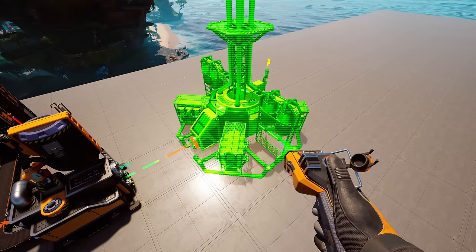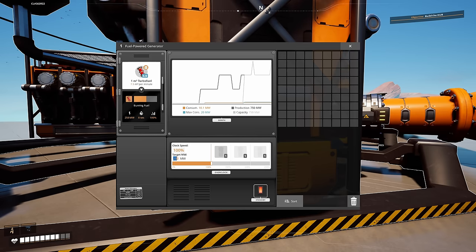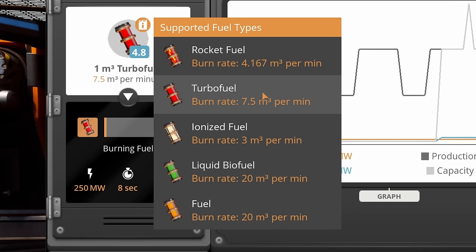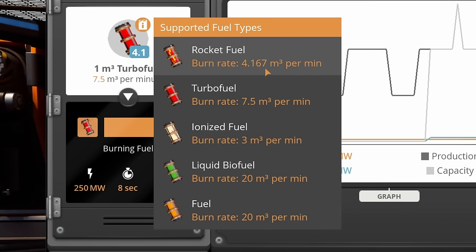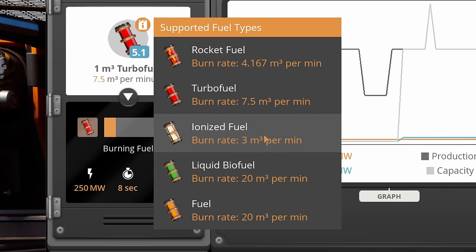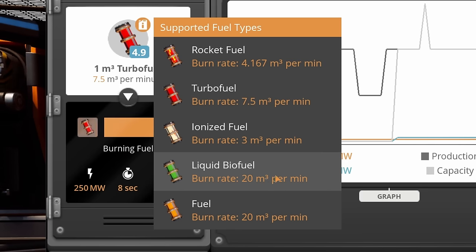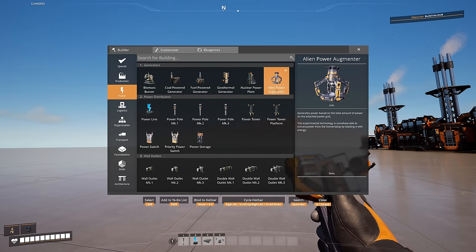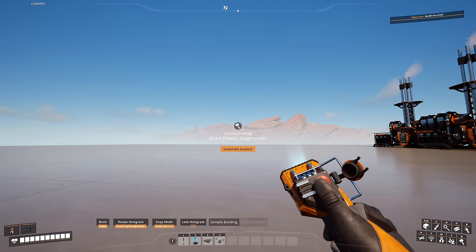Fuel generators now output 250 megawatts but consume fuel at different burn rates: Rocket Fuel at 4.167 per minute, Turbo Fuel at 7.5, Ionized Fuel at 3, Liquid Biofuel at 20, and regular Fuel at 20 per minute. There's also a new building called the Alien Power Augmenter, constructed via the MAM using Somersloops, and it has an input slot.